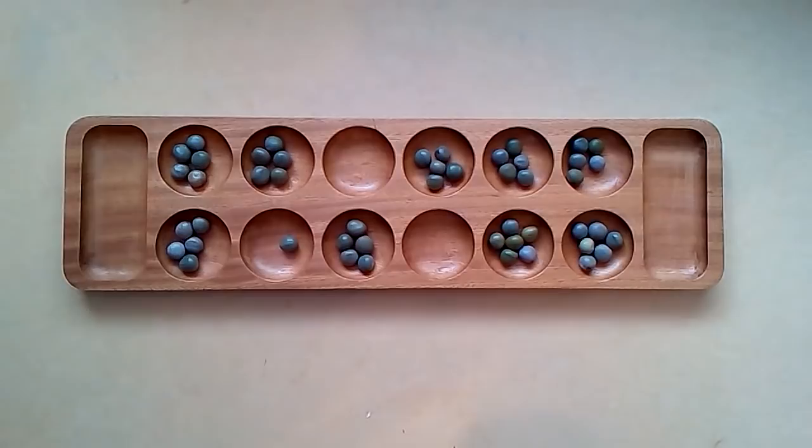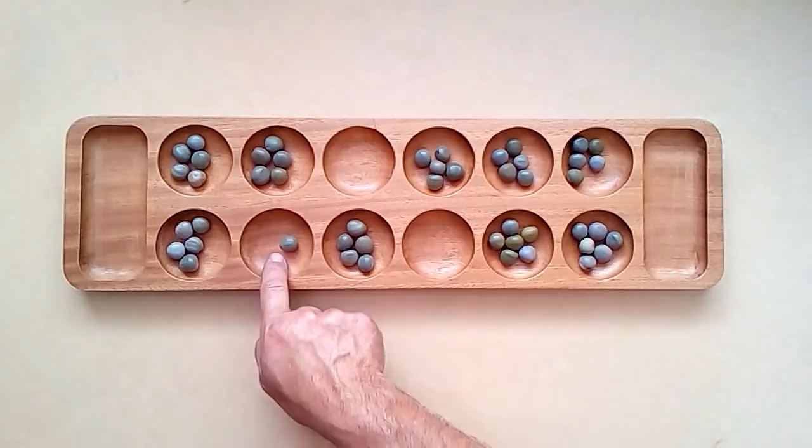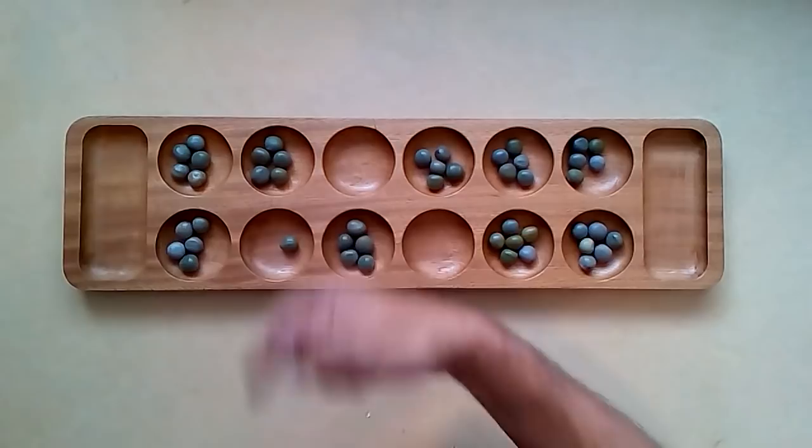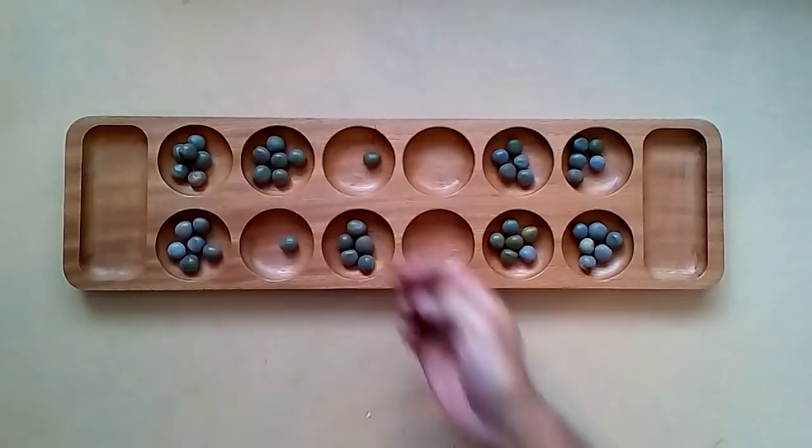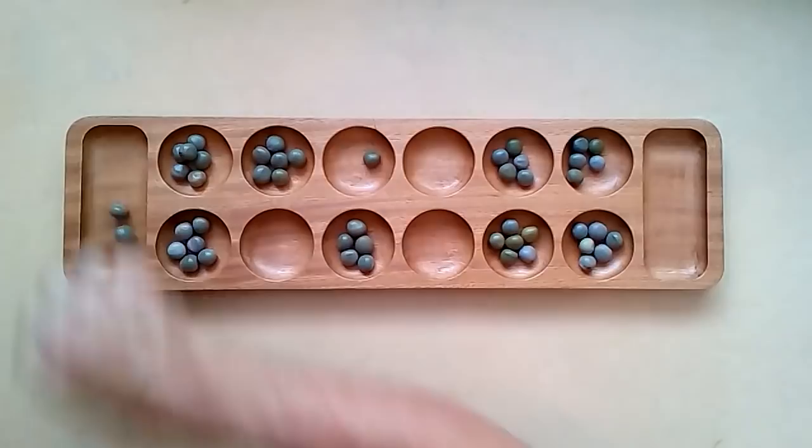It's my opponent's move and they're going to do just this — they're going to remove the five seeds from this pit, and if we count around: one, two, three, four, five — that lands in this pit and makes two seeds, which fulfills the criteria. It's on my side, so they will be able to remove those two seeds from the board. One, two, three, four, five — that's made two. They now remove those seeds from the board, and it's now my turn.